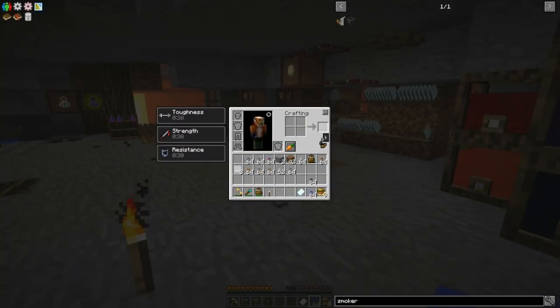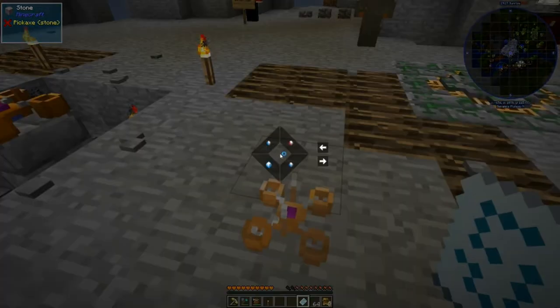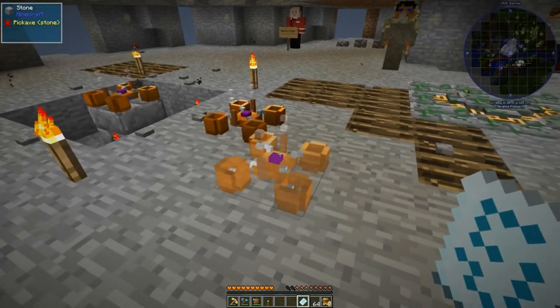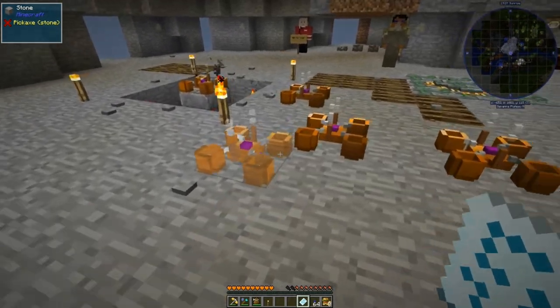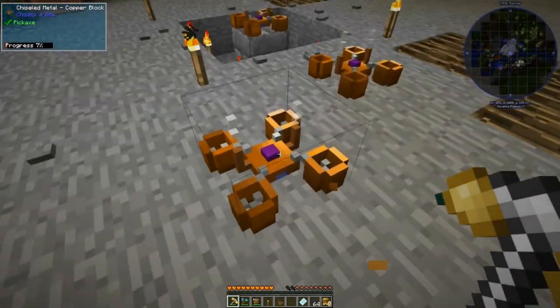Let us erase this current pattern and grab this machine. Now use placement — see how many of these things we can actually make. One, two, three, four. We got an army of four drones so far. That is so cool, I love this.